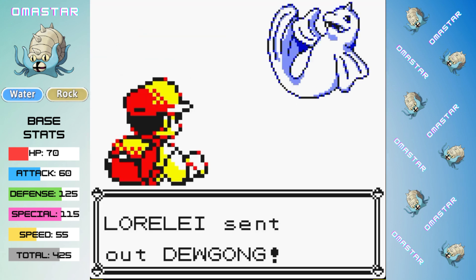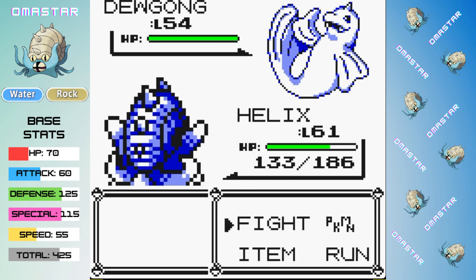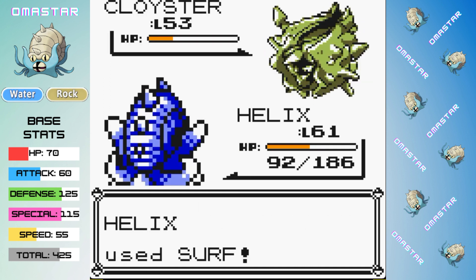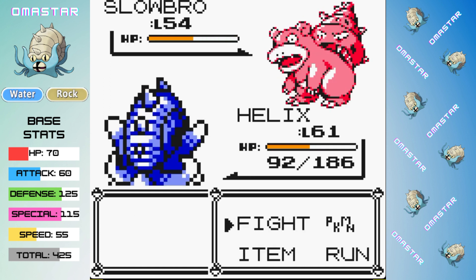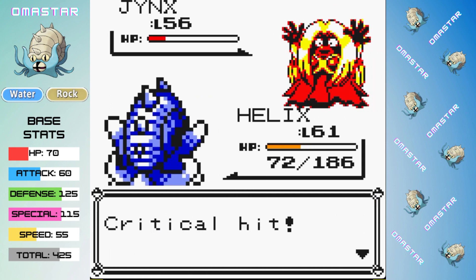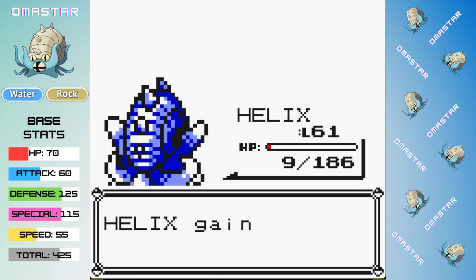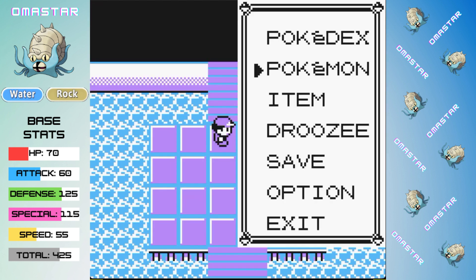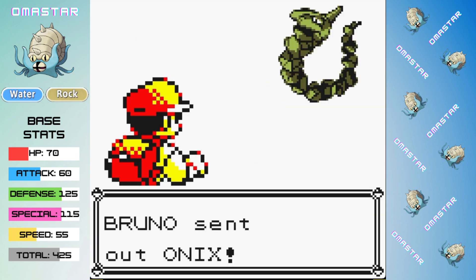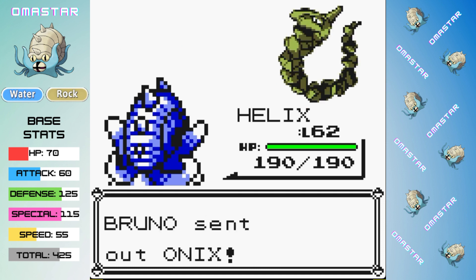Let's take a quick recap of what we learned from that battle. First, we don't know if Alakazam is going to be a consistent one-shot because we got a crit with Earthquake. We also know that a special drop from Psychic is most likely leading to a reset on that attempt. Finally, if we use our Rare Candy at our current level, we'll level up right after Exeggutor, which is probably the safest Pokemon to set up against outside of Ninetales. Though this wasn't a successful attempt, we did learn a good bit and can now make a much better strategy for our second run through.